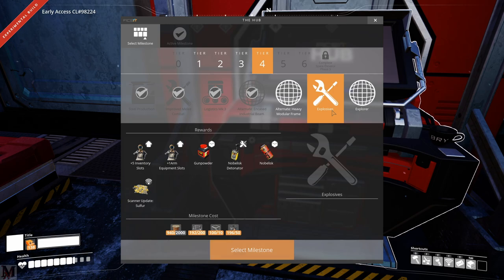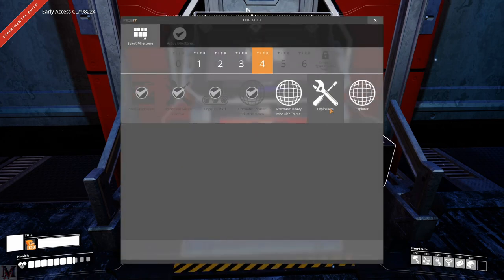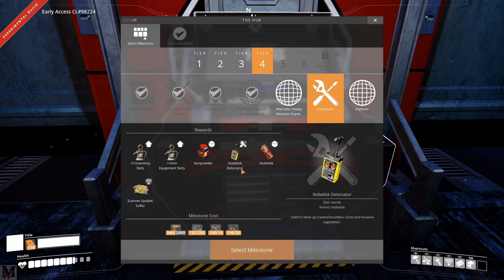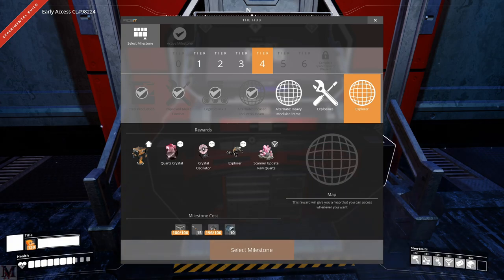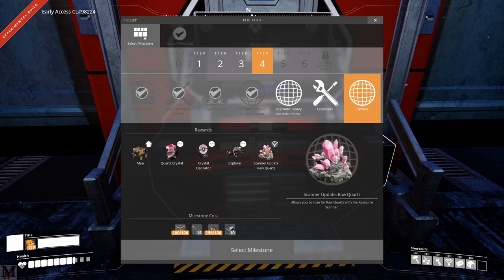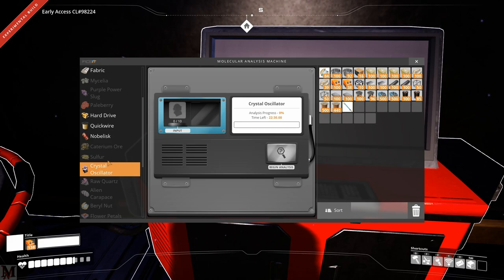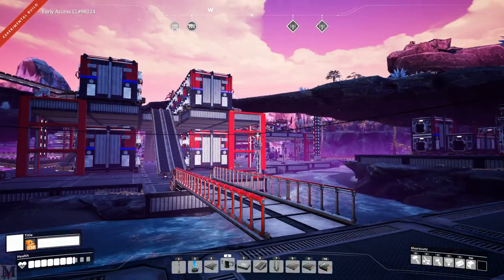The sulfur milestone opens up the explosives and it opens up one equipment slot, meaning you have more of those you can open up. It also gives you fiber, inventory slots, gunpowder, the noblisk, the noblisk detonator, and the sulfur scanner. For the quartz you open up the explorer node — this one will open up a map, quartz crystal, crystallized oscillator, the crystal oscillator, the Explorer vehicle which is brand new, and the raw quartz scanner as well. The crystal oscillator is actually special — once you build one and scan it in the M.A.M., you'll open up another milestone that is the radio tower. The radio tower is basically for your map.